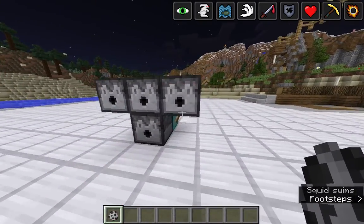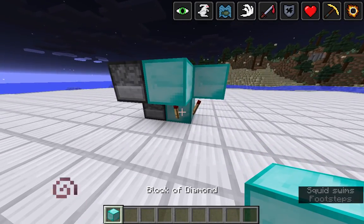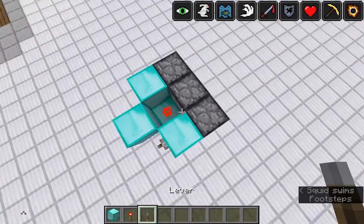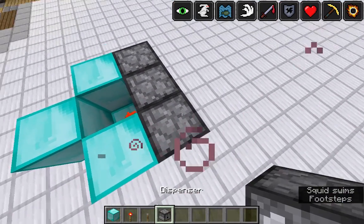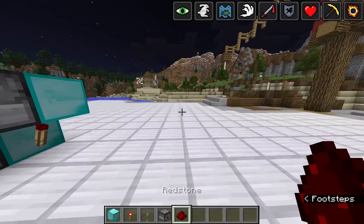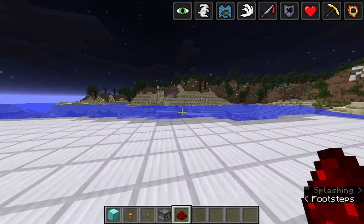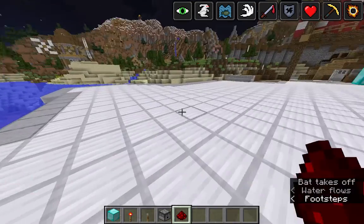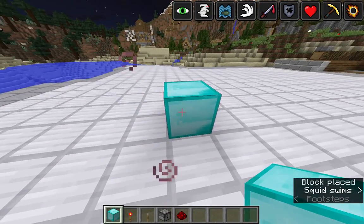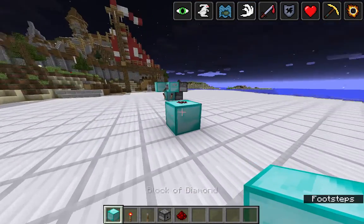How you're going to build this is: the block of your choice, redstone torch, lever, and dispenser, and redstone, and about 5 million arrows. So choose a place to build this. I'm going to do it right here. Place down one block, place down a piece of redstone on top of that, and then place 3 blocks around that.